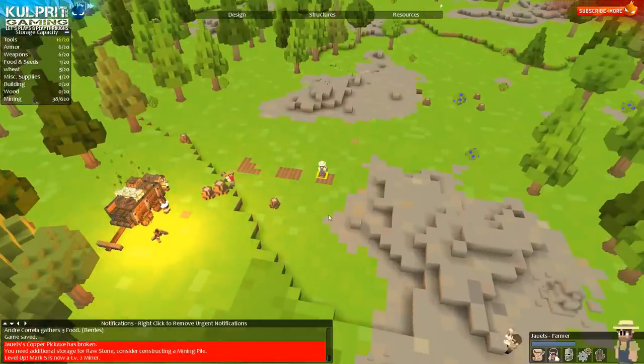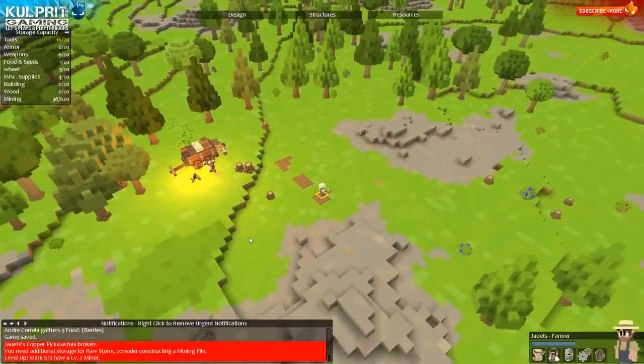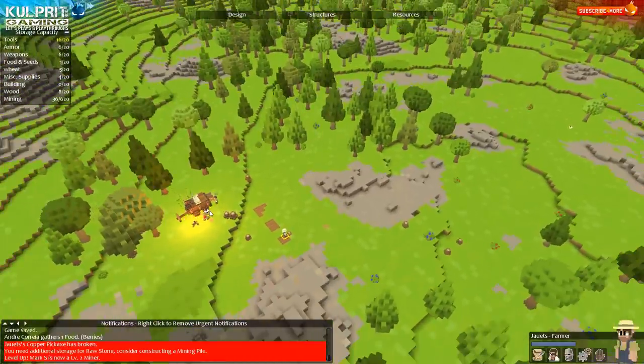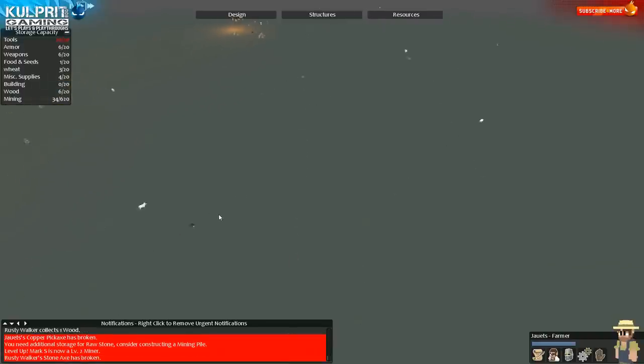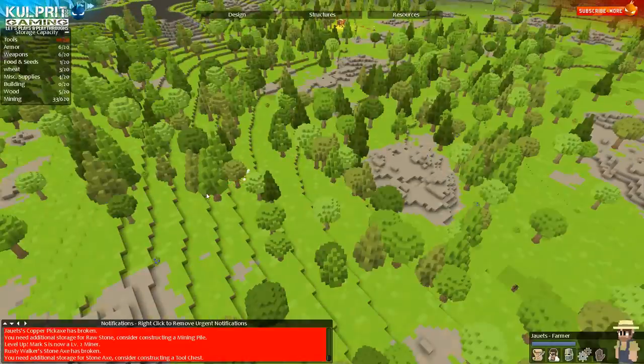Why is Juuets using a copper pickaxe to farm? That's what I'm wondering. The short-term game plan — I'm just gonna pull it down, I want to see where the gatherer is because I don't even know how that works and I want to monitor it. Where did he go? Does anybody see him? There he is — those little trail animals following the herder, that's pretty cool.